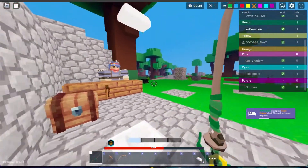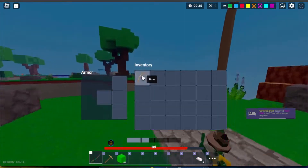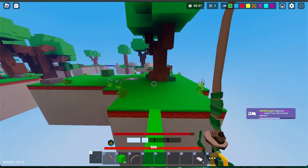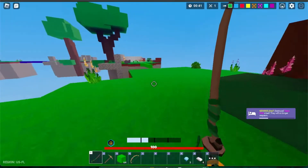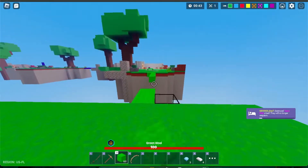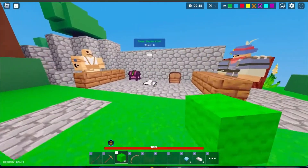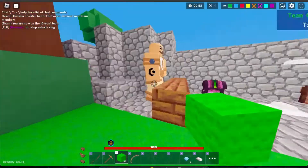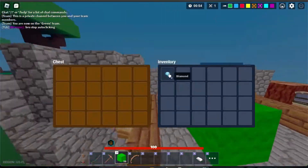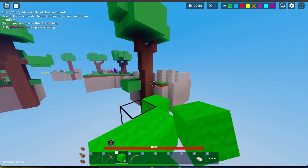I feel like this is an A or S tier relic since it gives basically a free bow at the start. You can easily stop rushers depending on how far spawns are apart by just bowing them off. Bows are insane early and end game, and instead of having to spend 40 iron for a bow — where the obvious choice is armor or a sword — with this you get a bow for free. This relic is now extremely overpowered and I would recommend choosing this over others depending on your playstyle.